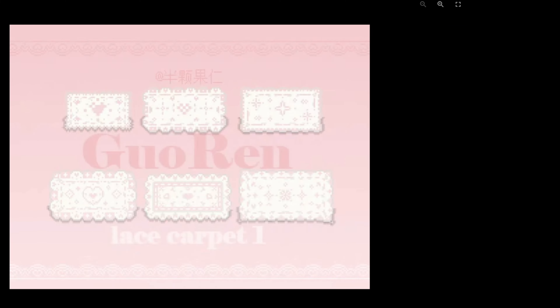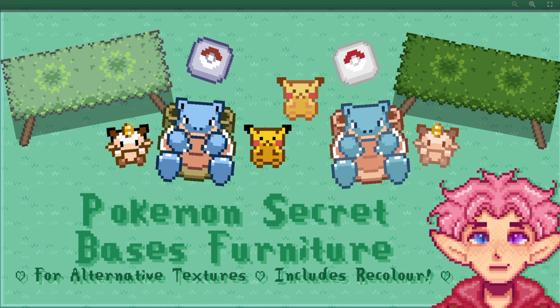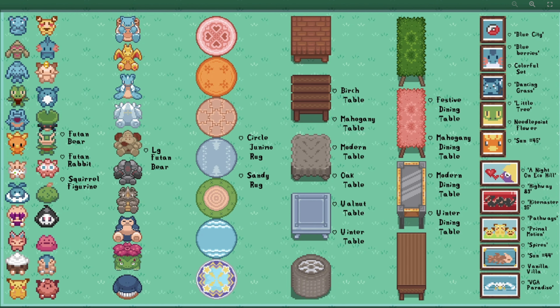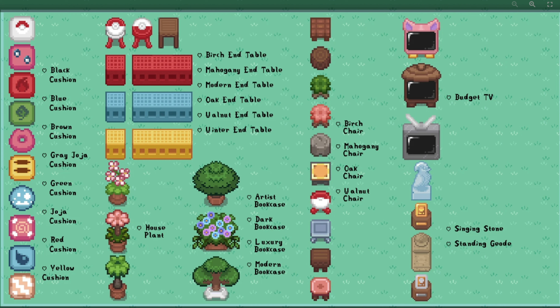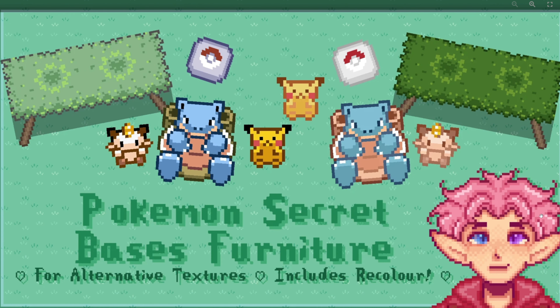This one is called Pokemon Secret Base Furniture. I feel like this could go so well with the Pokemon Ranch mod we covered earlier. It adds Pokémon-inspired furniture and comes with AT. Look at all these retextures — the furniture is adorable. Even the paintings are pretty. There's the original color palette and also a version with a reshade.